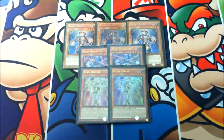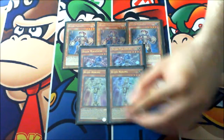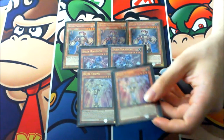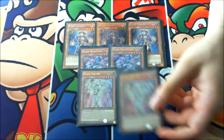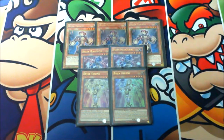Then we got two copies of Bujin Hirume. Hirume is really nice because it's a link fodder and an XYZ rank 4 fodder — it's a free special summon by banishing one Bujin monster from your graveyard. We don't play three copies because if you draw it in your starting hand it might not be good since you don't have any graveyard targets yet. That's why I'm playing just two copies.